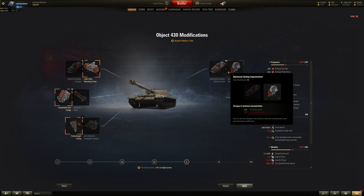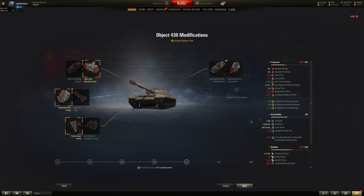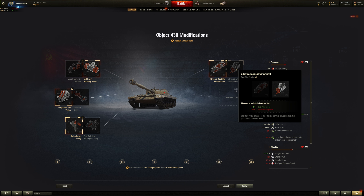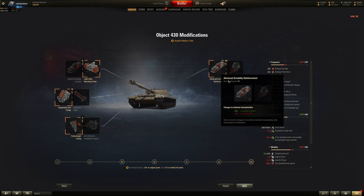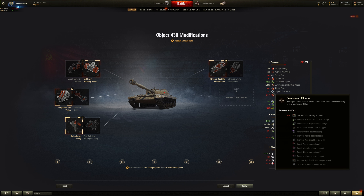For the final field modification, the choice is between aim speed and vehicle hit points. The hit point buff gives about 60 more HP at the cost of 0.07 seconds of aim time — both very negligible. However, 60 more health can matter at the breakpoint between life and death, so I'd probably choose the health over 0.07 seconds of aim time.